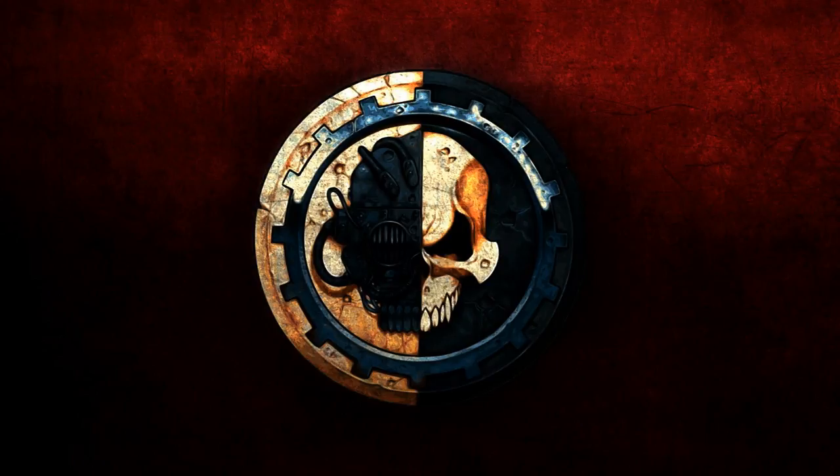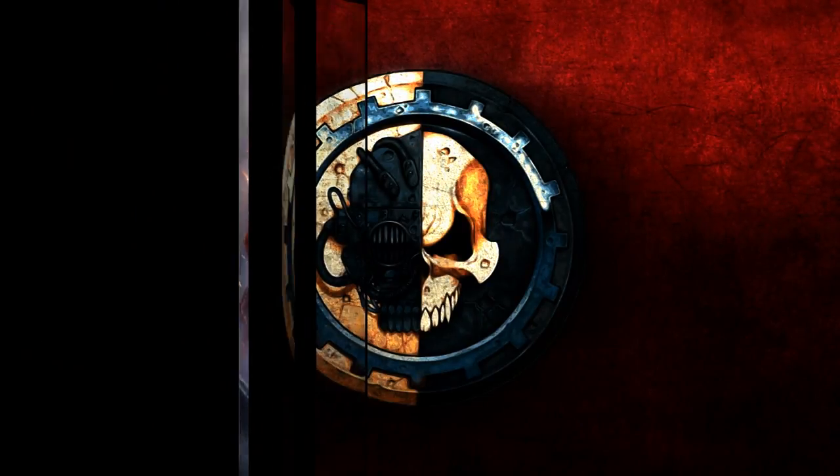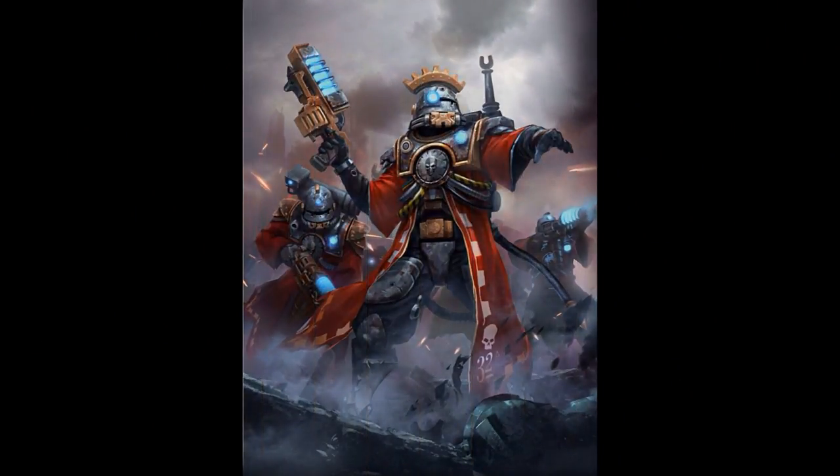The Skitarii Vanguard, informally known as the RAD Troopers, serve as the vanguards of the Skitarii cohorts of the Adeptus Mechanicus forge worlds. They are feared throughout the Imperium, for they use the baleful energies of the forge worlds as their weapon. Equipped with pack generators that bleed potent radioactive by-products, these martyrs of the Omnissiah are so saturated with radiation that even to approach them is to succumb to their peculiar curse.